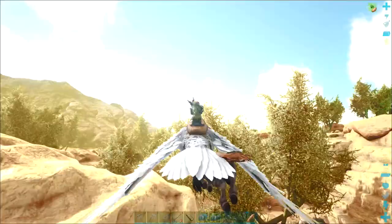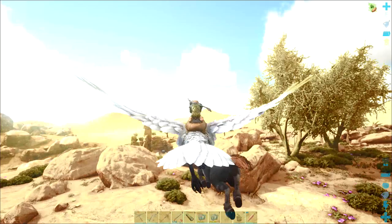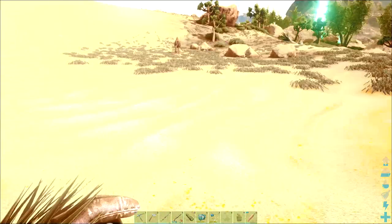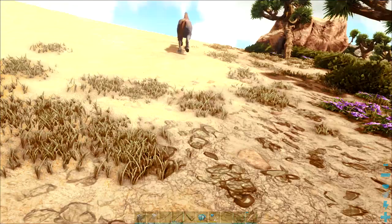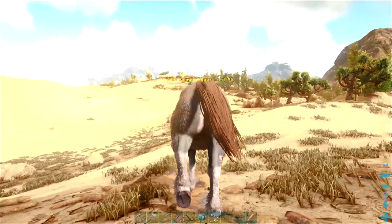Let's just head out this way, find a little bit of open space and try and tame this Equus. I've just put Devil away. Now we just need to get up behind the Equus — I've got the carrots on the hotbar. I'm wearing four-piece ghillie, so that does help with our stealth effect. If I sense it's going to turn, I just need to crouch and stop, then slowly approach it. We should be able to jump on it.